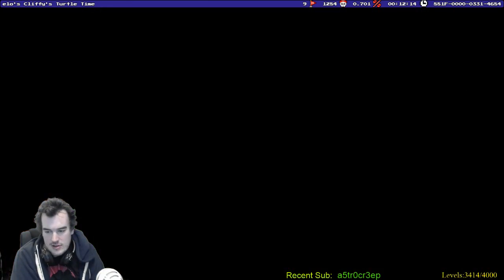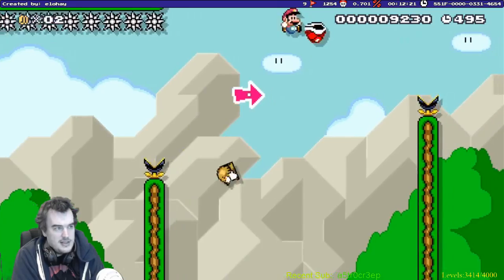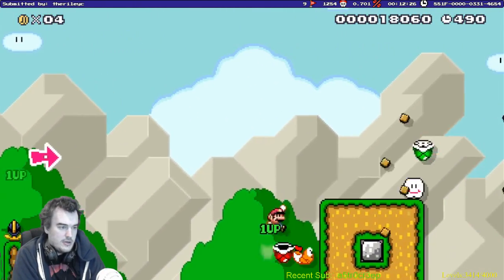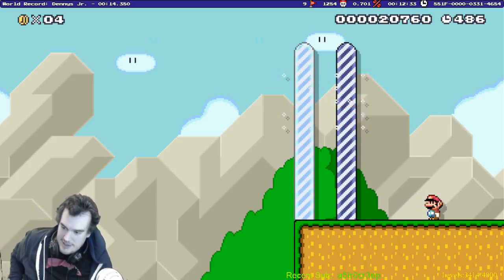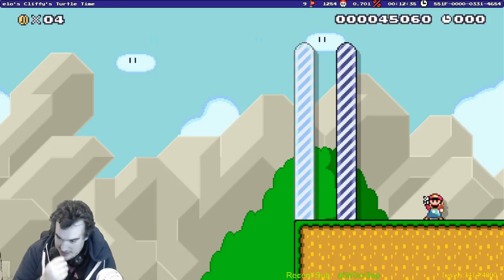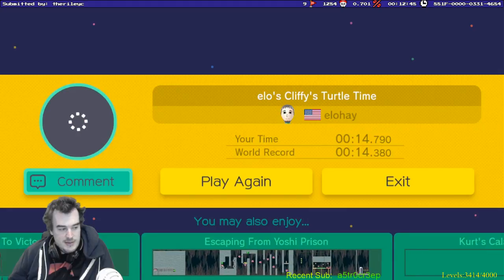So apparently there's like eyeball surgery in Surgeon Simulator, and I don't know how to unlock it. Look at that magnum midair! How do I get the other surgeries? I want to do eyeball surgery. I feel like I would make a great eyeball surgeon. I missed it — if I didn't miss it I might have had it.